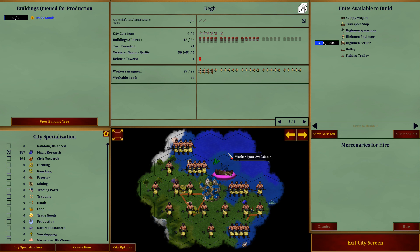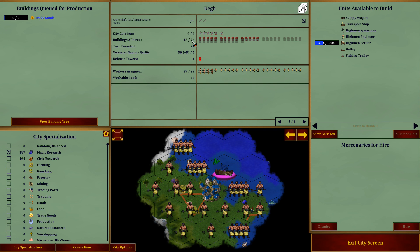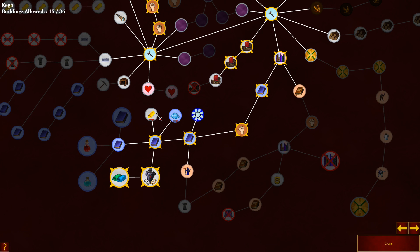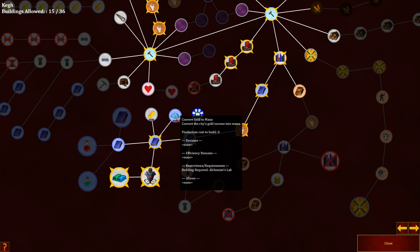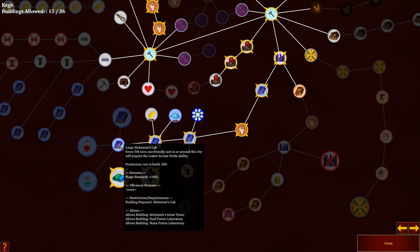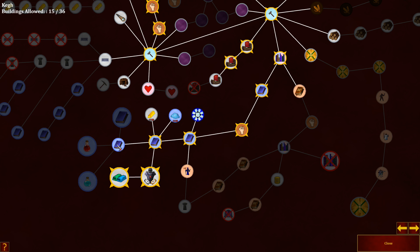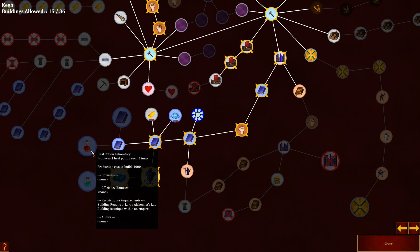Look at that blue orb. We're getting all that food and resources. We do get 38 resources. We have room for anything we want — we shouldn't be doing trade goods here. This is our magic city. What do we get up here? Convert mana to gold, or convert gold to mana. Large alchemist lab — every fifth turn, one friendly unit in or around the city will acquire the lesser arcane strike ability. These two will make it much quicker to get that. Mana potion laboratory produces one mana potion each five turns. Or a heal potion laboratory — that's actually very tempting.